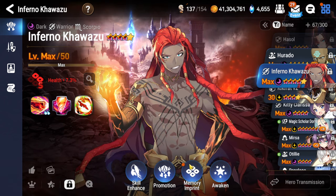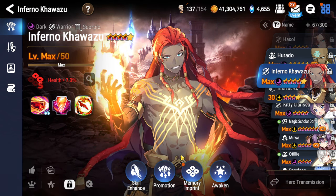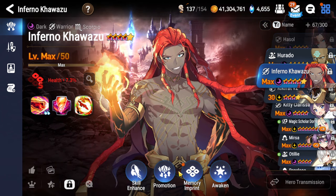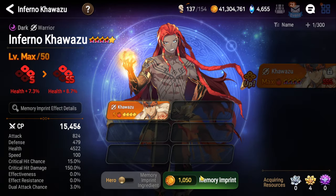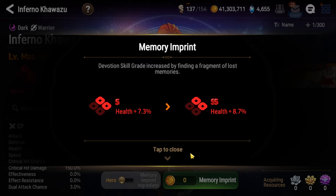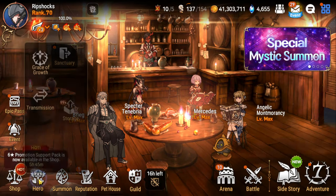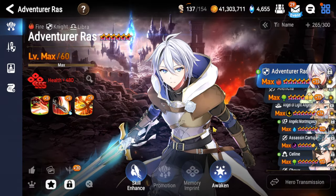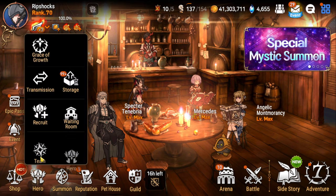You guys watch the content and I love it, but go ahead and sub so you can see my videos as soon as they come out. Here we go, I'm gonna imprint him - I just need two more copies actually. I have one that's imprinted to C. I don't know if this game works like other games where when they've already been imprinted, the imprints on that character count too.